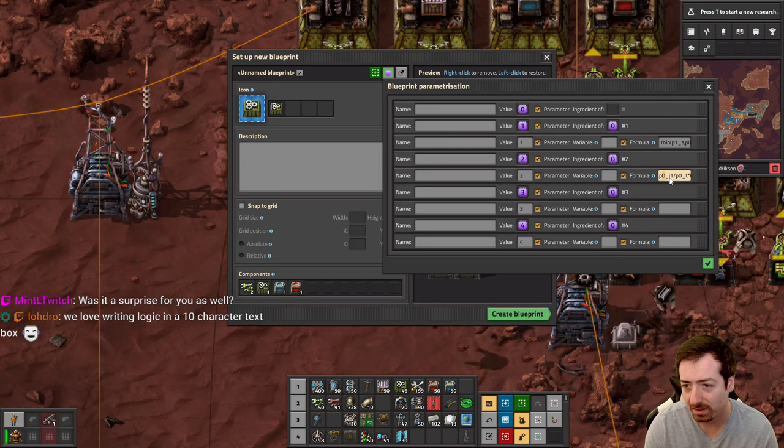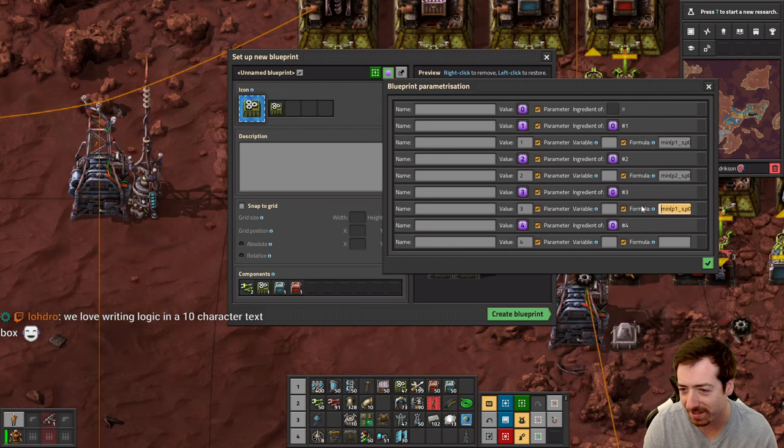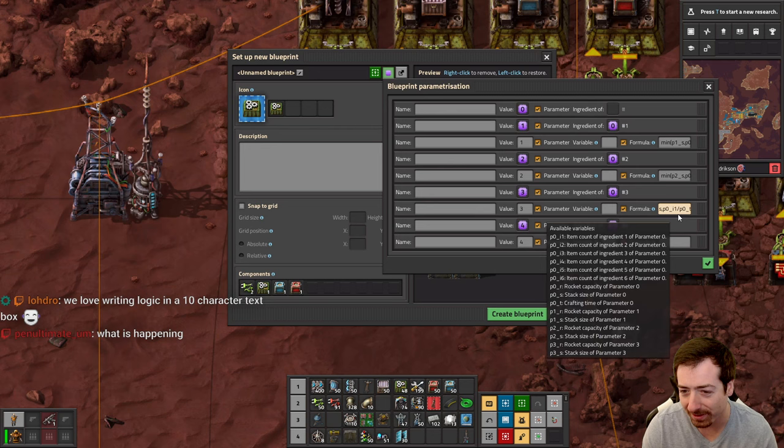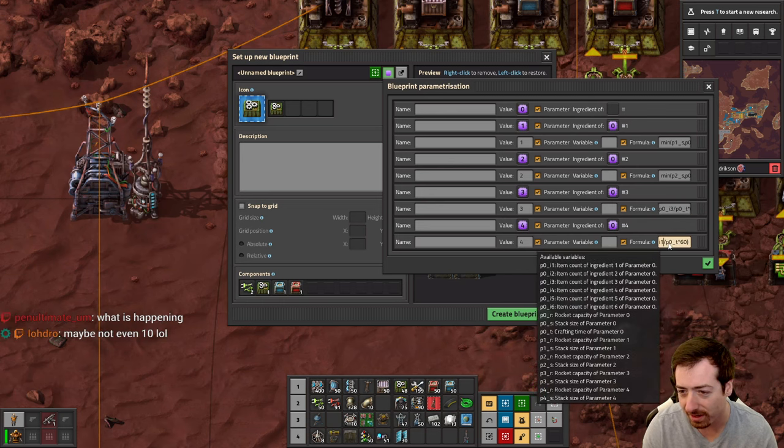Then I change P0_i2 and P2_S; P0_i3; and finally i4, P4_S. The fact that this is a 10-character box is very problematic — this should be expandable. This is really not a lovely interface. I love what we can do with it, but it needs some work — it needs to cook a little bit more.